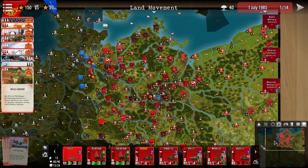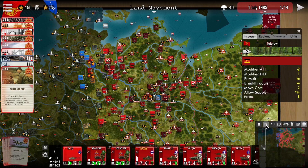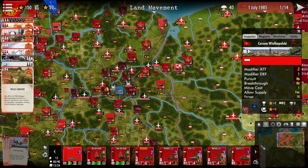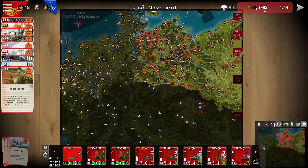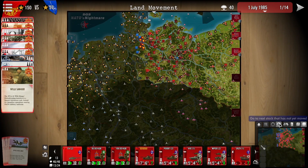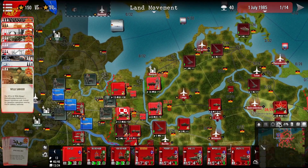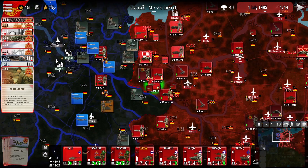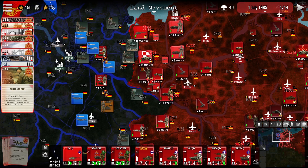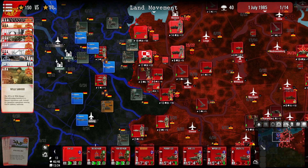Down here we have our map and our icons. This minimizes and maximizes. We have here open and close information — when we hover over here we can see information, and you may also gain this by right clicking. Do note that we have a center view, and we can see here the unit stacks that we have not yet moved, which you may do by clicking this button here.